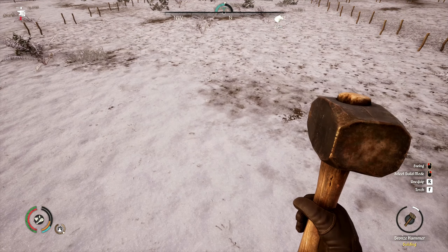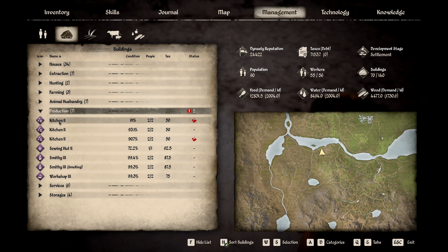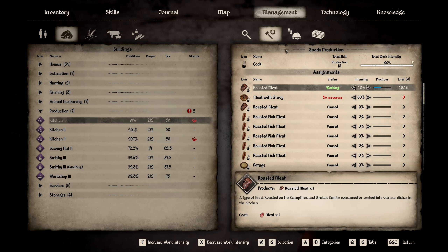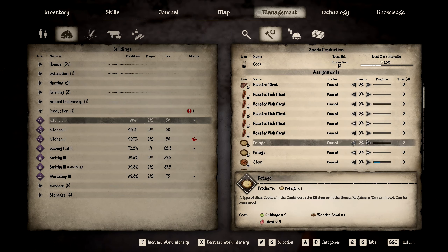We've got production problems — what's happening? Oh, the kitchen — it's running out of stuff. Out of onions, so we can't do that recipe anymore.